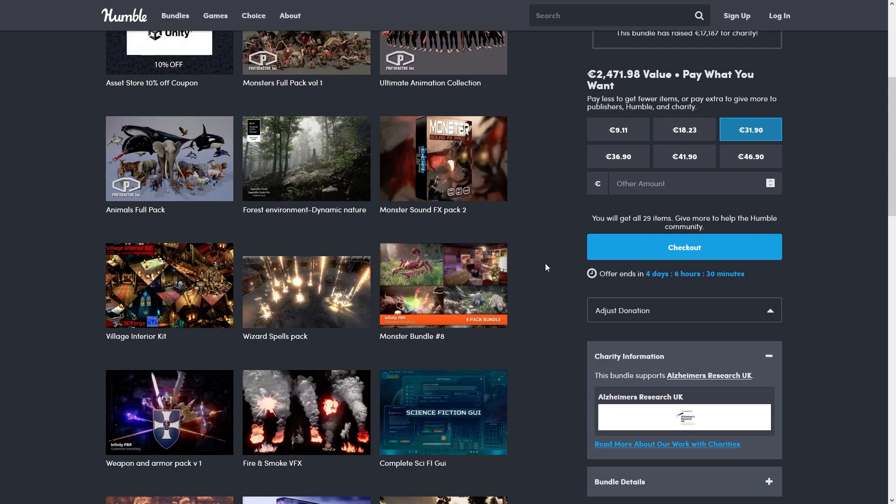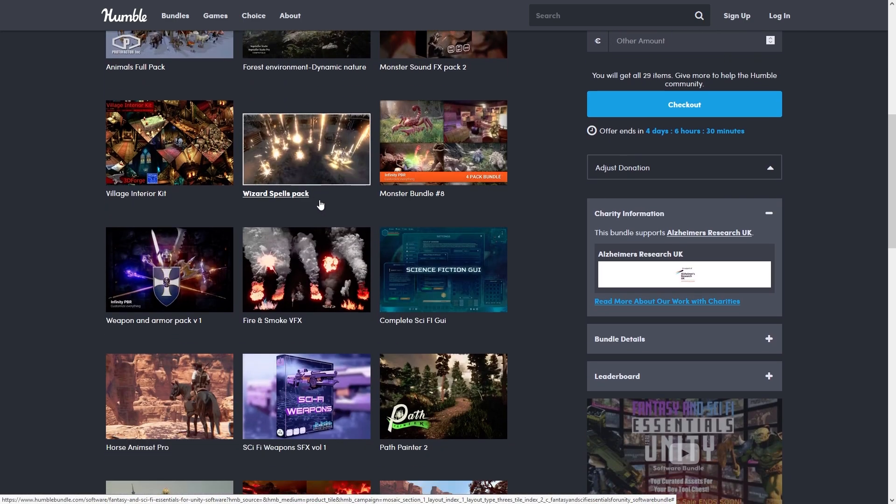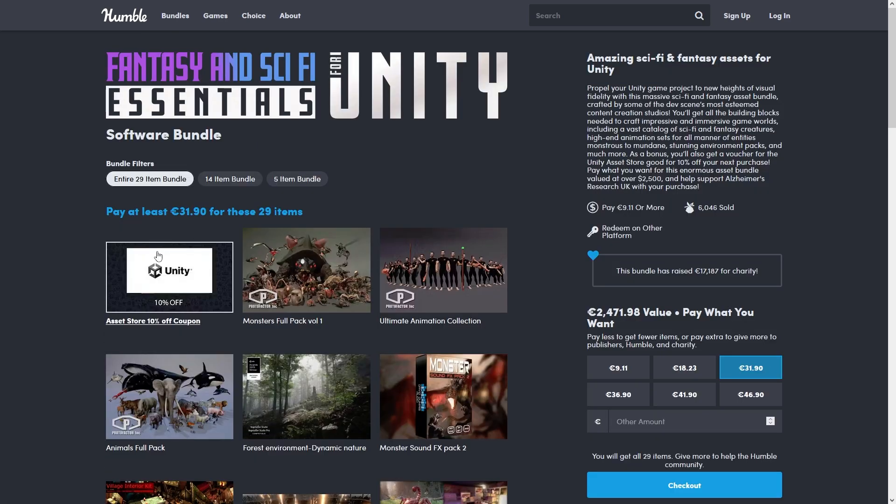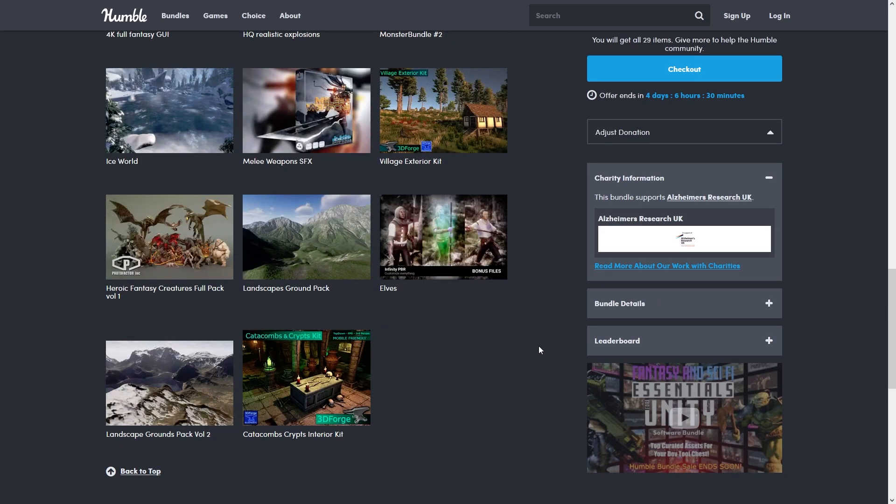There are 4 days left on this Humble Bundle — lots of strange monsters, a bunch of spells, some fire and smoke, even a horse controller and a bunch more interesting stuff. It also has a 10% off coupon, so if you want to buy something on the store that is 10 times the bundle price, then essentially the bundle comes out free.